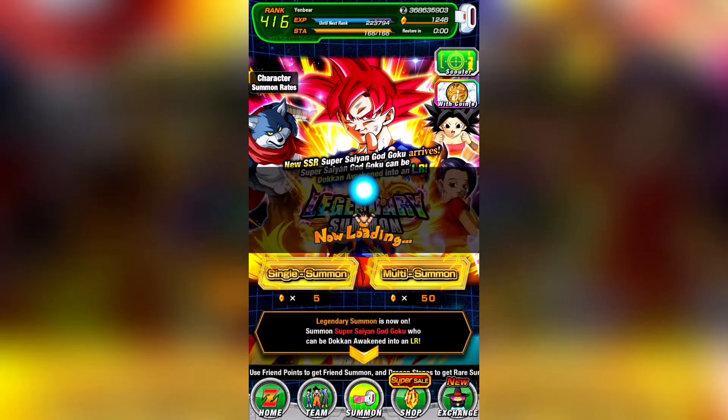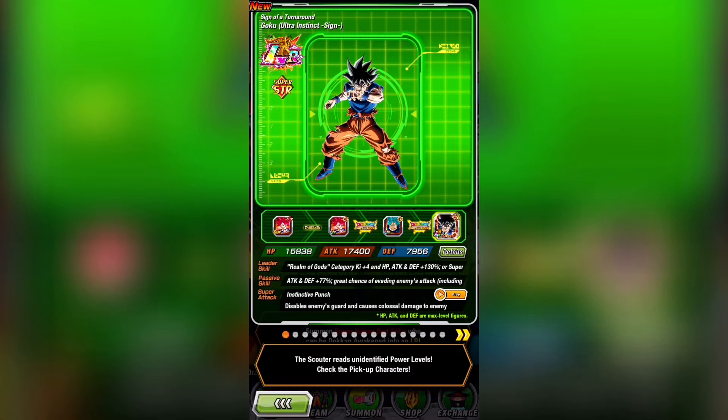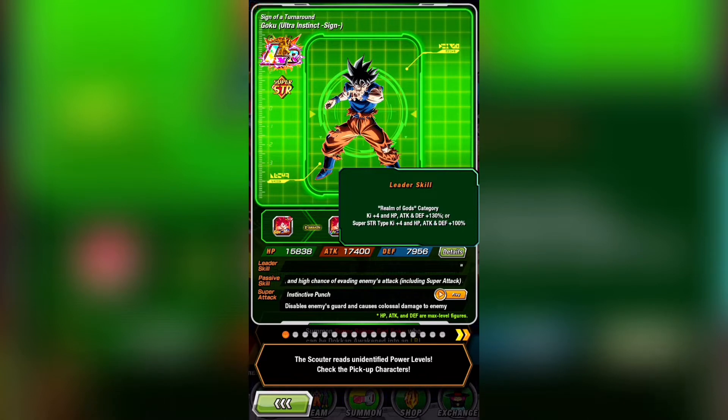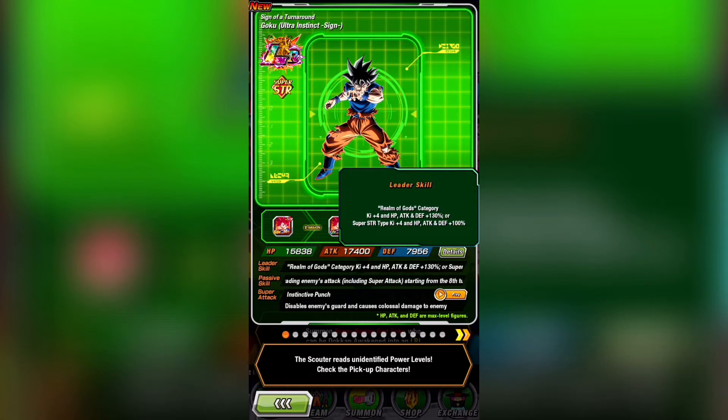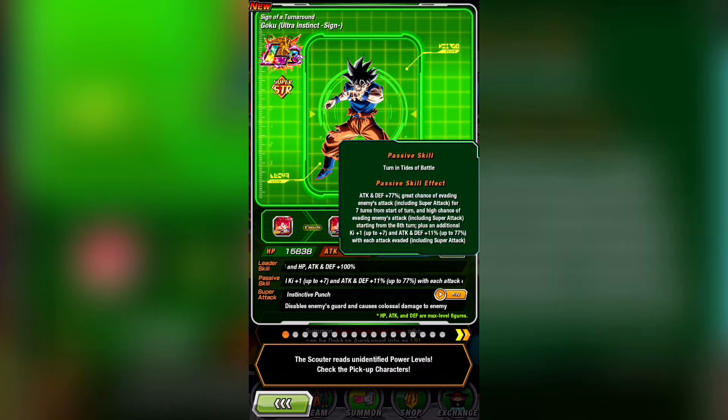This new UI Goku is also a Realm of Gods leader with 130% to all stats. Like most LRs, he's not really here to provide the best leader skill, but it's serviceable if you don't have a leader for the category. He's also got Super STR key plus 4 and 100% to attack, defense, and HP, which makes him usable as a sub-lead in Battlefield. His super attack disables the enemy's guard and his ultra super attack has a really cool animation, but the best part of his kit is in his passive.